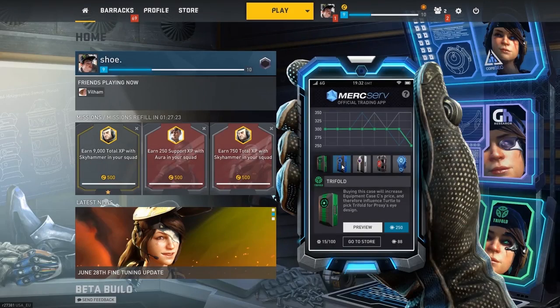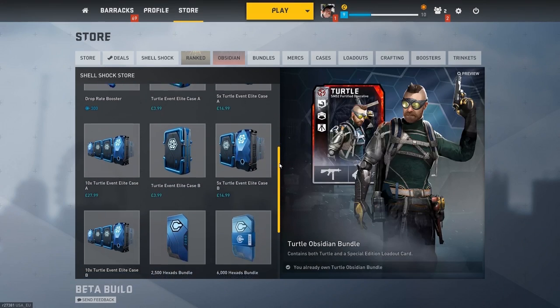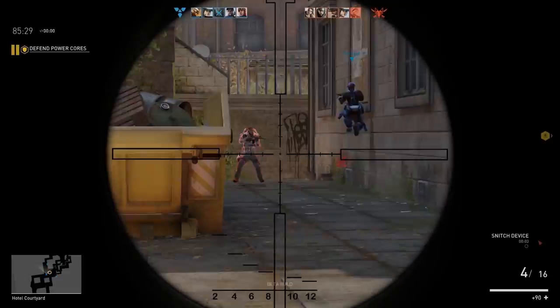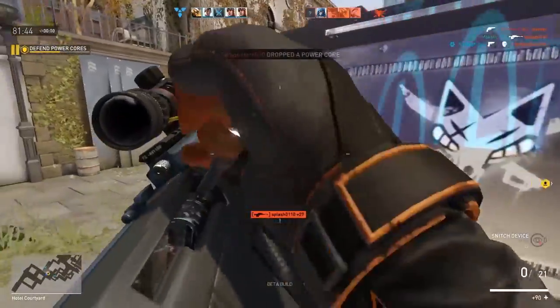Most of the event business is handled here on the PDA. However, for all of the extra goodies, check out the Shellshock store page — here you can buy elite bundles and other content. Have fun, good luck, and play dirty!